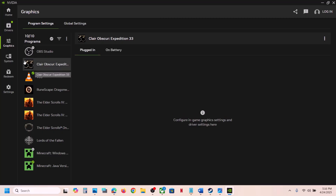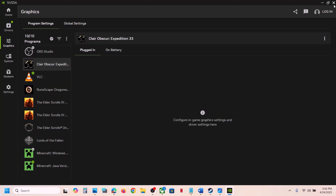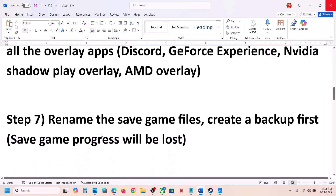Also, in the Nvidia app you can go to Graphics and if you see an Optimize option for the game, you can optimize it from there. Close any other overlay applications that are running and then check.